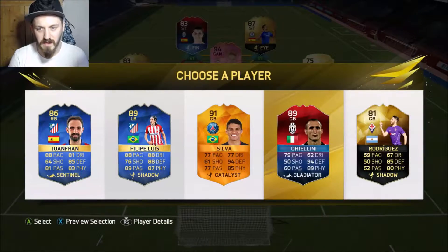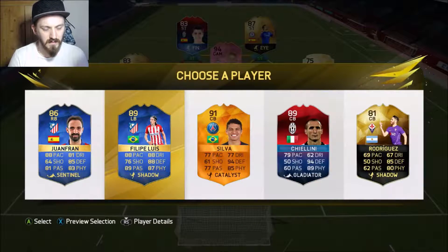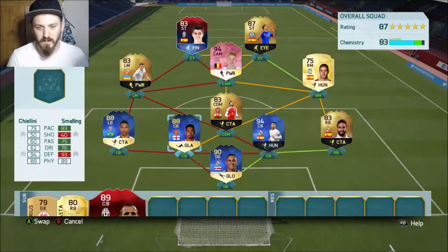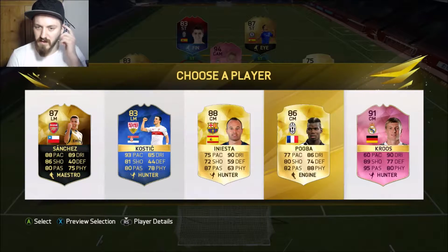We do get Chiellini who I could take to link with Alexandro, which I think I'm going to do — plus his 9 chemistry. Oh, we do get the Juve Pogba!